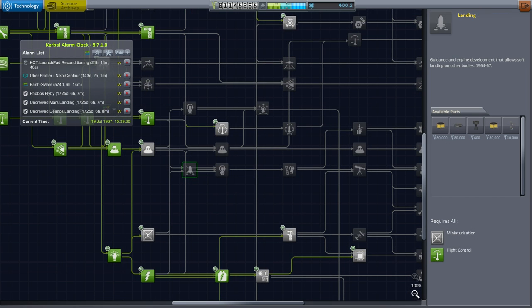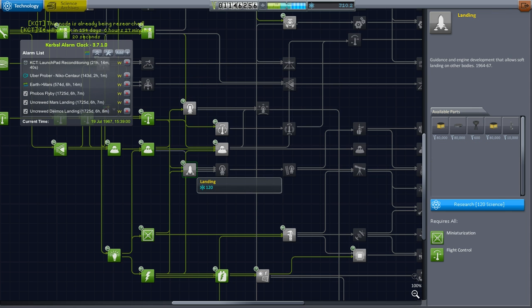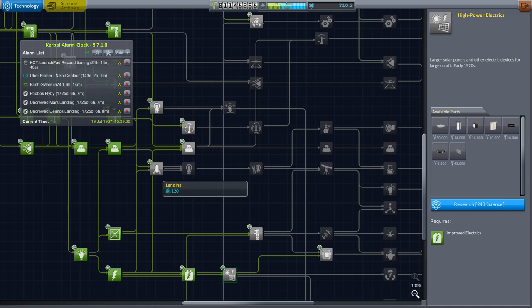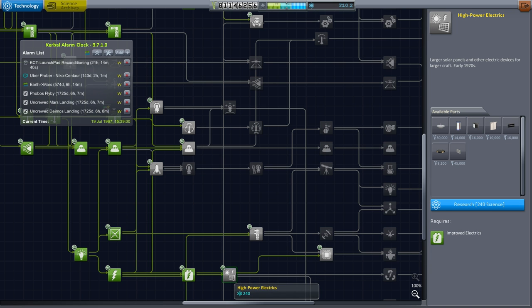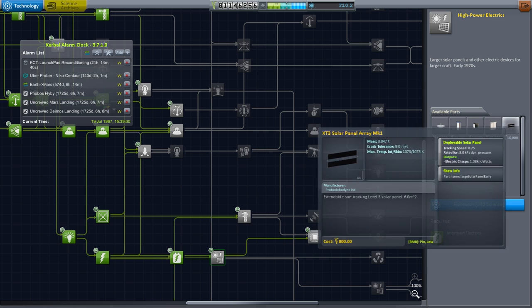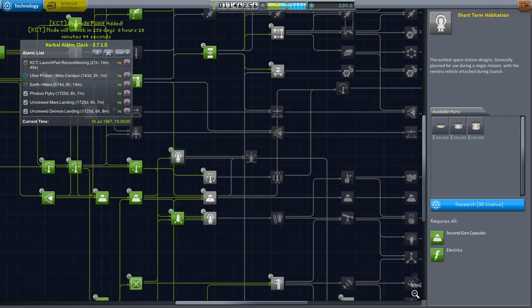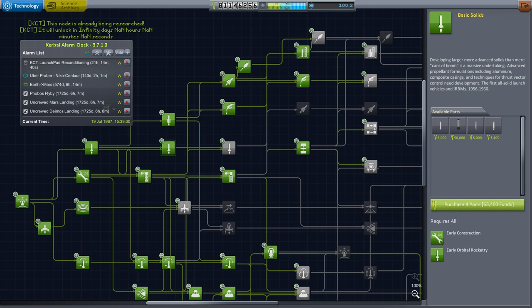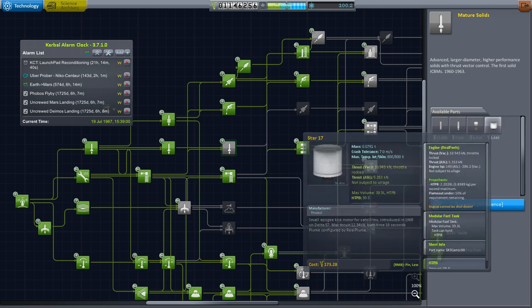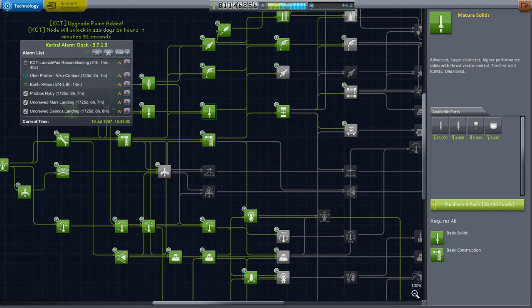We have 310 science left. We can't get both landing and space exploration — we don't have enough. I think we should just get landing, and how about short-term habitation as well? Alright, that's where we'll leave it. Basic solids, mature solids — even though they're unlikely to be of any use for us — just for the upgrade point. Now we have some upgrade points. The construction speed itself is not that bad, but when we upgrade buildings it takes forever.